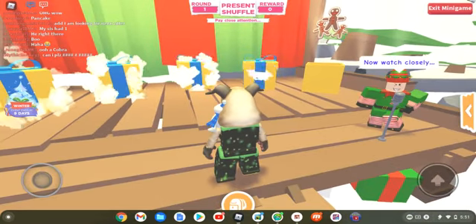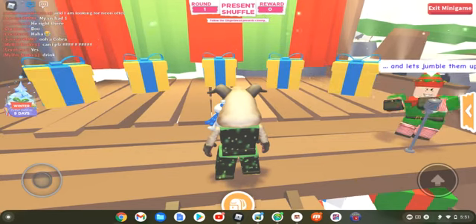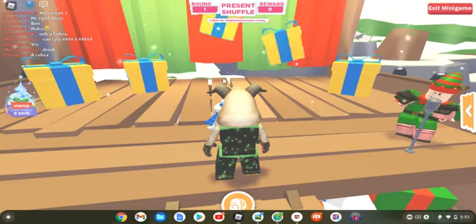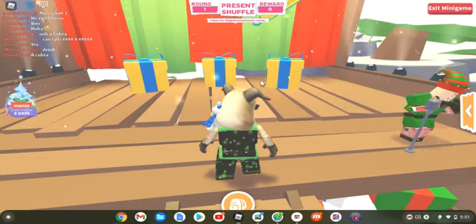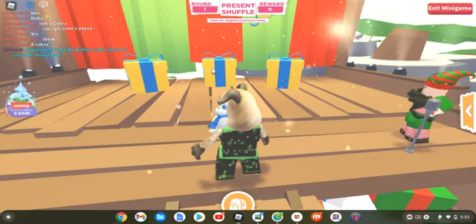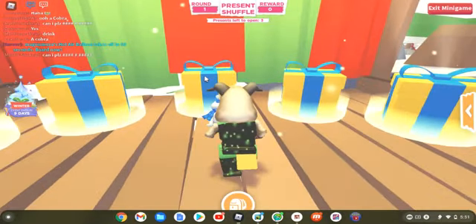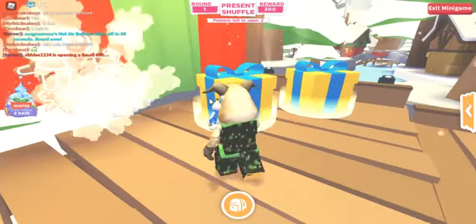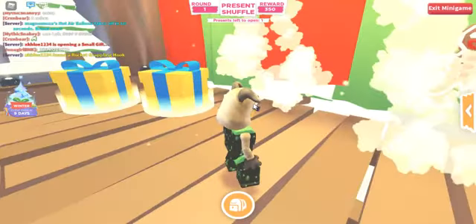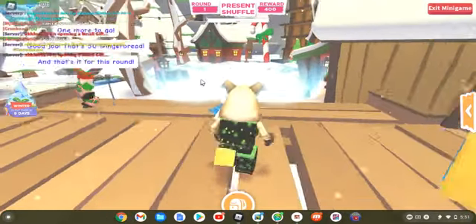You could watch the coal and then get everything other than the coal. I watched the gingerbread — it's right there. Do you see where my cursor is right now? This is the gingerbread. There's the coal moving. Some gingerbread are just switching out. There's some coal moving. And then after that, grab all three of the presents if you think you got them right. There you go. And I'll see you when I get my reward.